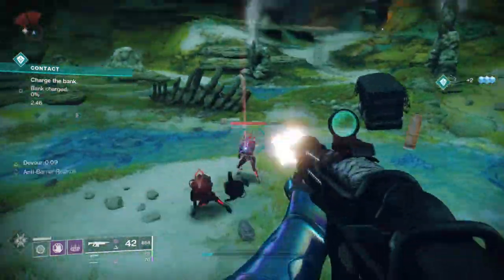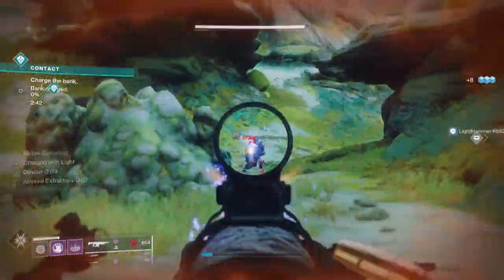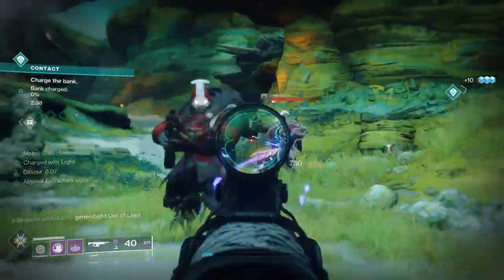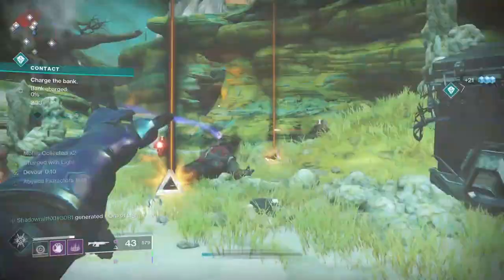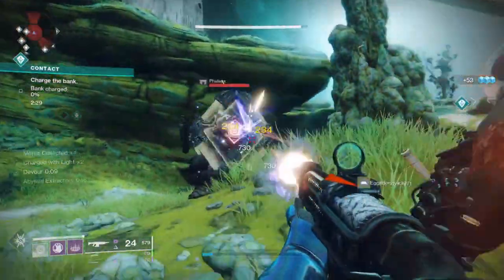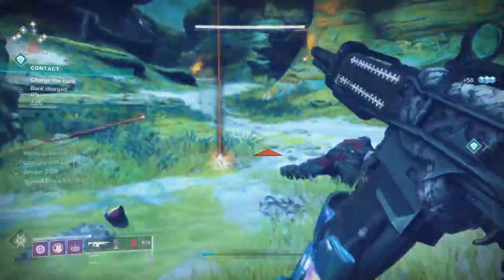I proc devour, shoot down these three adds, and get my grenade back. Toss it, get three more kills, get my grenade back. Because this is anti-barrier, you can actually just shoot through the Legionary shields — it's a nice perk.